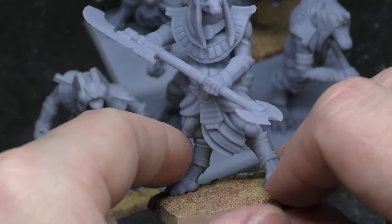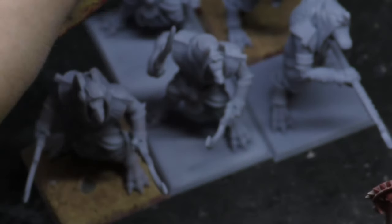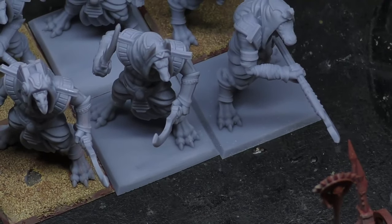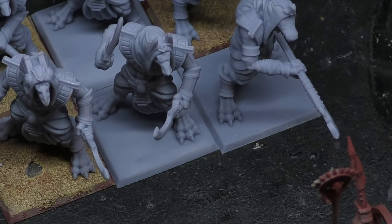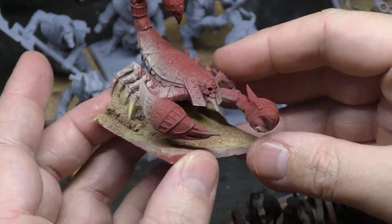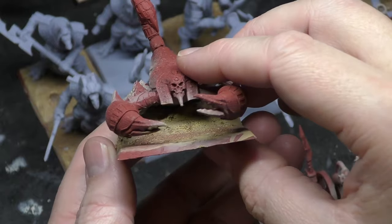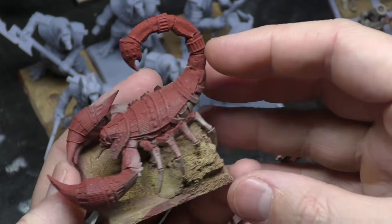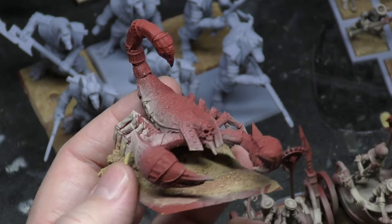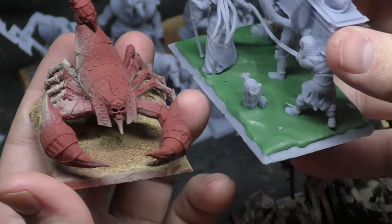I can swap them around depending on how I'm running them, so I'm not doubling up. I might print more, but for now I'm happy. I may end up going for another block of six because Ushapti are really tasty in this edition. Next, the Tomb Scorpion — I've got two files but only printed one so far. I might have to rebase him, which is a shame because I built up cork, gravel, and Milliput to create a slope like he's just burst out of the ground.